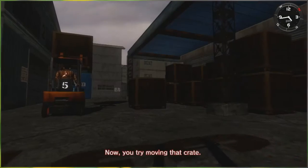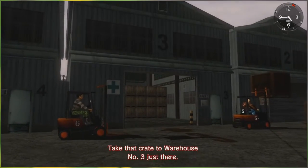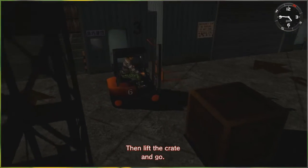Okay, not too bad. Now you try moving that crate — take that crate to warehouse number three, just there first. Slide the fork under the crate, then lift the crate and go.